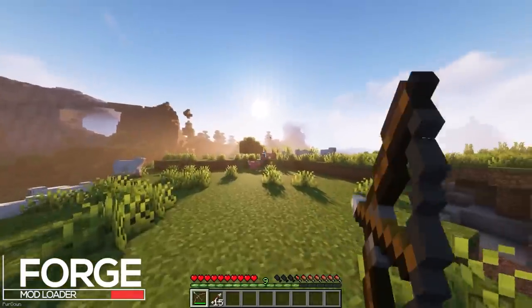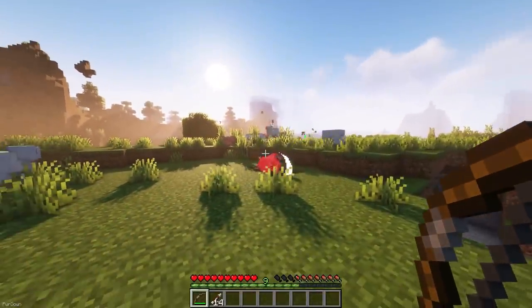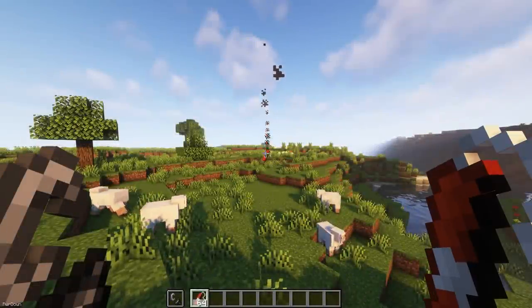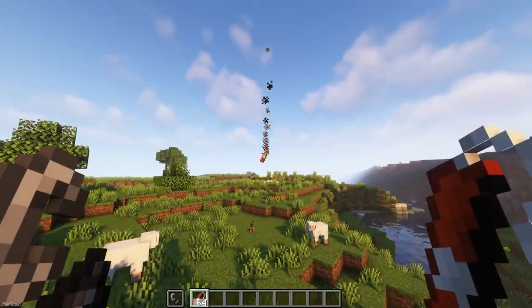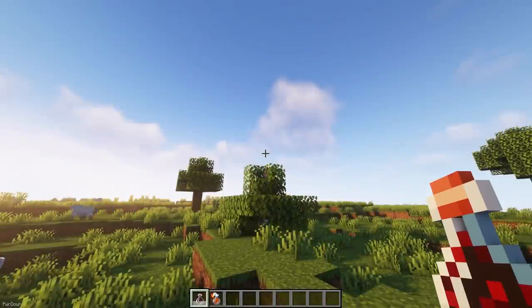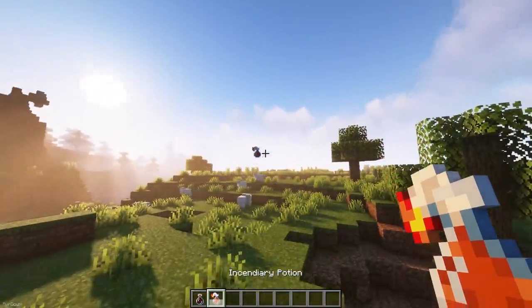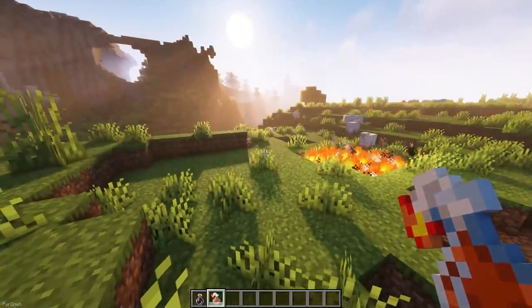TNT Stick Vanilla Plus adds some new explosive related items. There's Explosive Arrows, which explode after a short time, or TNT Sticks, which is essentially throwable TNT, but on a smaller scale. Explosive Potions are throwables too and deal more damage, and the final item is the Incendiary Potion, which sets an area on fire.